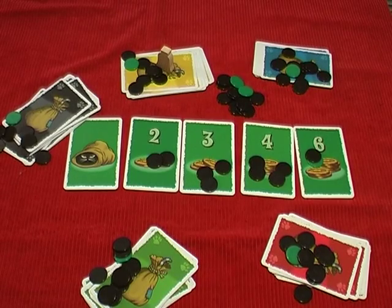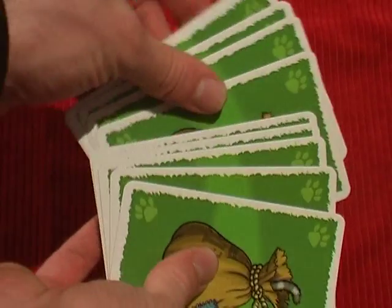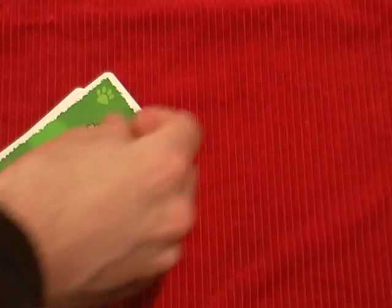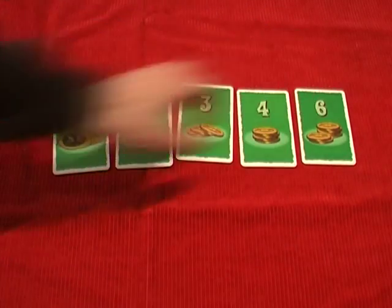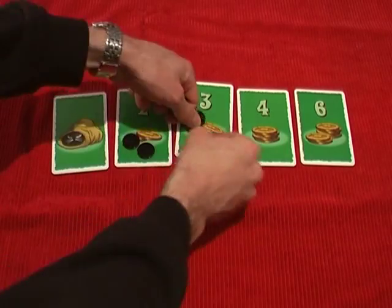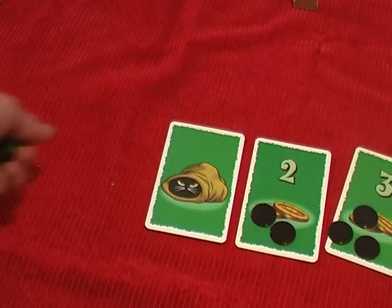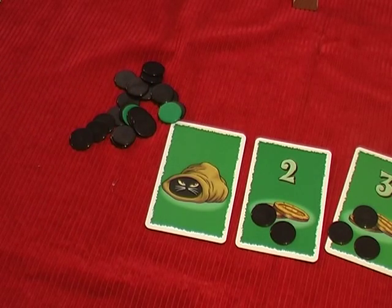This is what the game looks like set up to play. Each player is given a set of cards and one card is randomly removed from each set. Each player takes 15 points worth of mice money. The mouse cards are placed onto the board along with the Cat in the Sack card. The mice money is placed onto each card based on the number printed on the card, and a pool of mice money is placed off to the side to act as the bank.